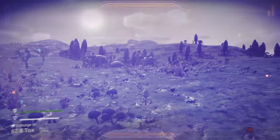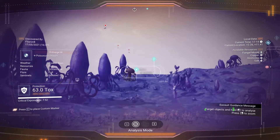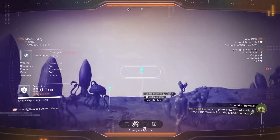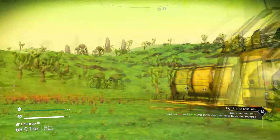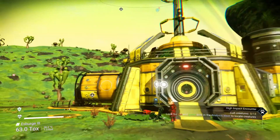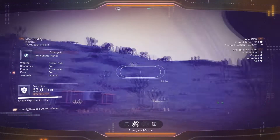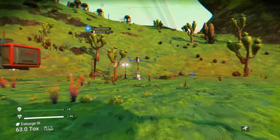Before we leave, let's see if we can find some more copper in the vicinity. The distress signal is fifteen hours in that direction and there's copper 531 away. I think what I'm going to do this time is actually go out on foot.